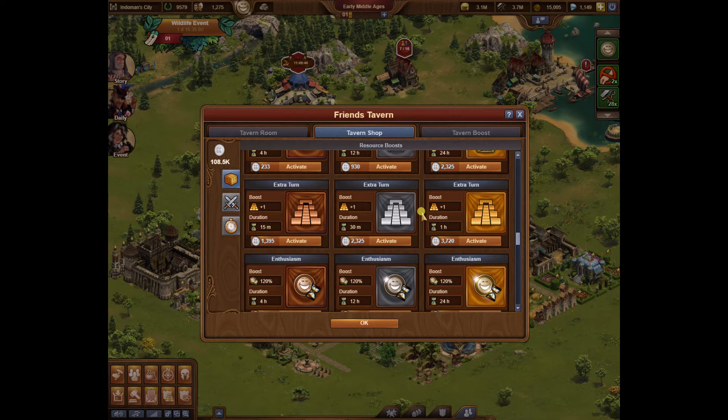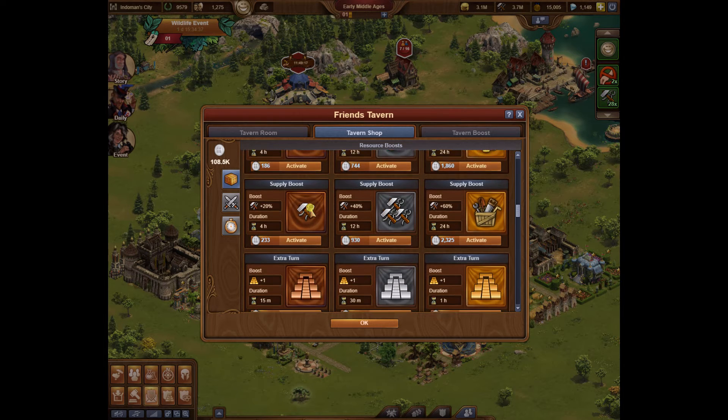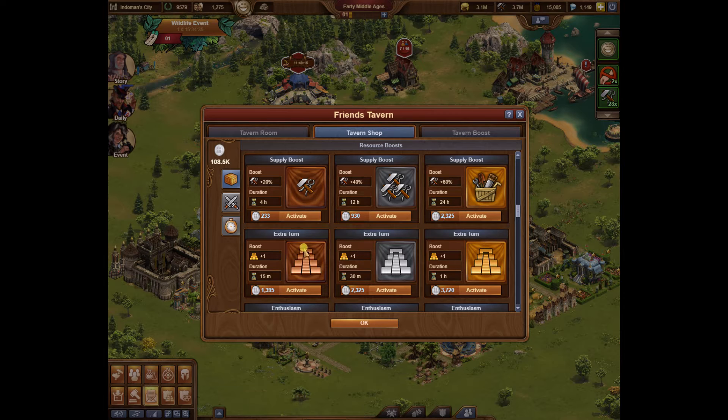Every once in a while I need a fourth one. Guild battlegrounds is a little bit different — you don't get a chance for a fourth one; it will always cost you diamonds. I think they pretty much did that for a reason, but that's just my own opinion. So yeah, extra turns I always use.